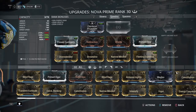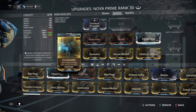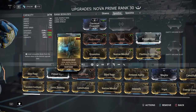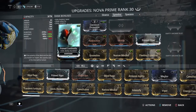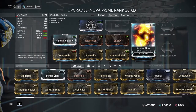So what makes Nova stop slowing enemies with Molecular Prime and start speeding them up instead? The answer is one mod: Overextended, which takes our ability strength down so far that it goes into negative capability, allowing us to speed up enemies rather than slow them. If you want to use Speedva this is an absolute necessity — you have to have this mod on her. Next on this build: Redirection and Vitality for shields and health, Prime Continuity for duration, Narrow Minded for more duration, Streamline for efficiency, Fleeting Expertise for efficiency, and Prime Flow for that big energy pool.